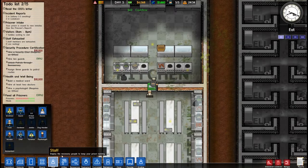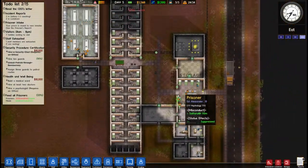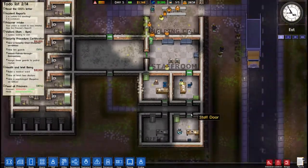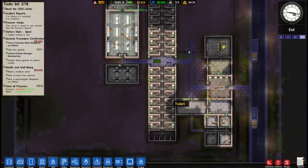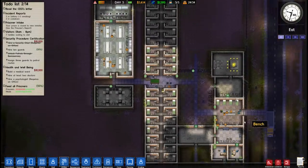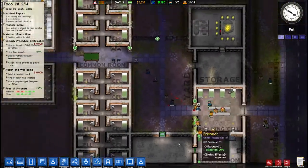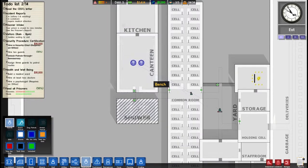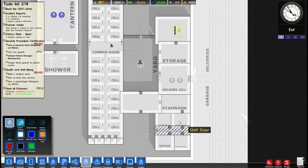Now we're going to have a backlog of people at solitary because we only have some nice solitary cells, but it should work out. I'm going to get another cook because we have asked for a few people already. So that is that. Staff room, workspaces — so where is our prison going now? There's a fight happening right there. We actually do have the deployment. I always like to have two guards in the canteen — it's a high-risk area. There's none here. One in the yard, two in the holding cells.